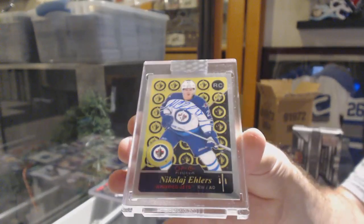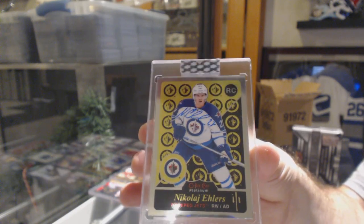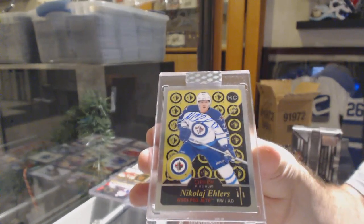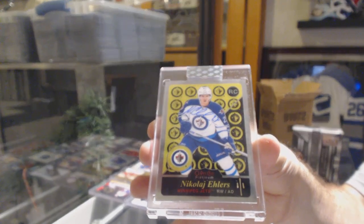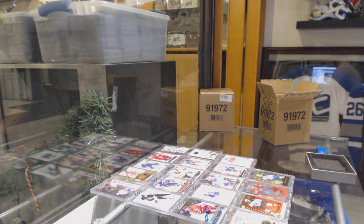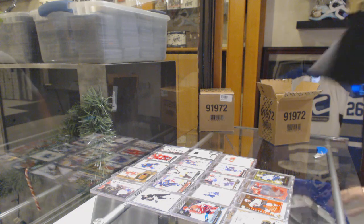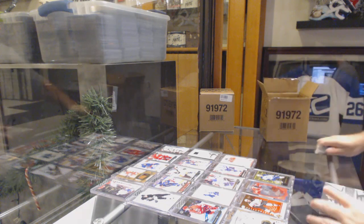One of one — Nikolai Ehlers retro rookie auto. At the end of the day, if they use your own stock, whatever — it's not the end of the world. At least the product is very good, and that's what matters most.